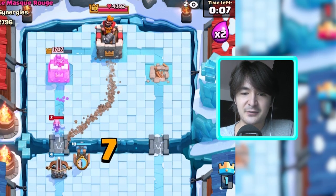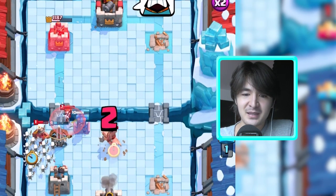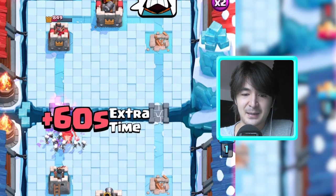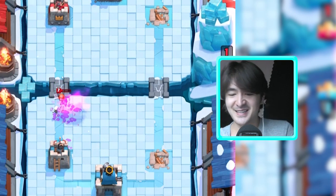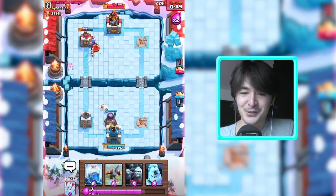Let's take this princess down. Let's also get a tesla to hopefully take down this valkyrie and keep her away from the skeleton army that I'll use to take care of that miner. Let's take down this hog — make bacon! We made bacon. Let's get the furnace up. There are two viewers cheering for my opponent.